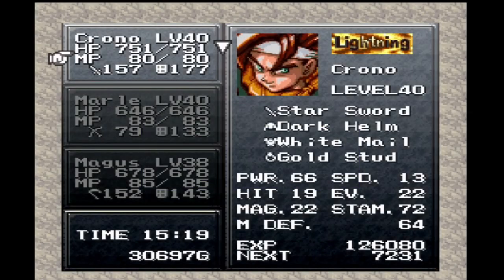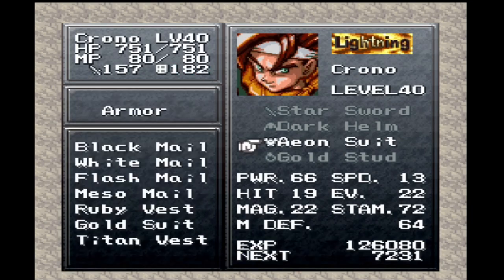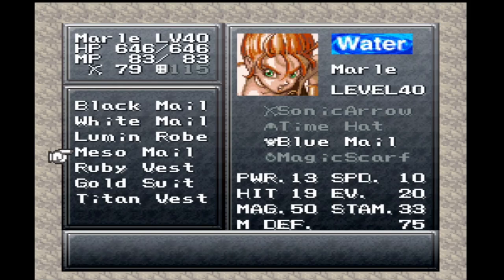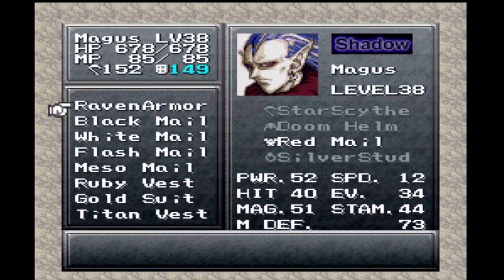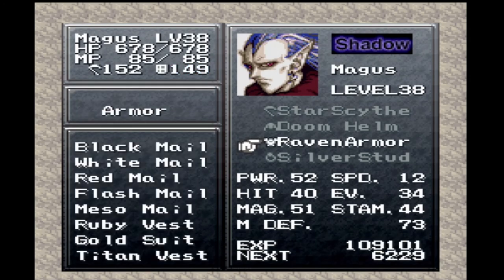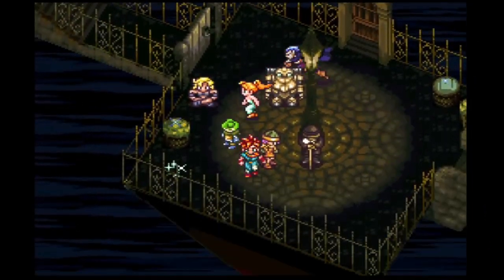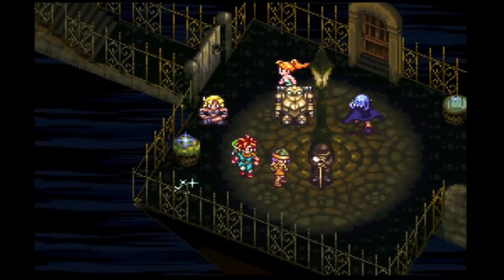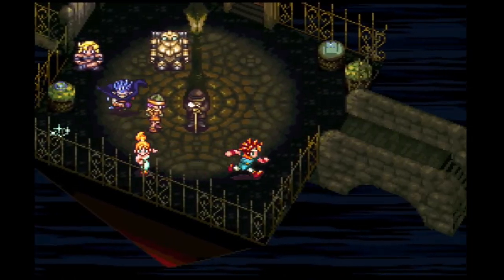For now I'm going to put all the proper gear back on these guys. She's better off with the Glitter Nail on, and Magus will have the Raven Armor on. I'll probably mess around with the equipment off-camera to make sure everyone's optimized. I also have to plan out how I want to do these side quests. So for now, feel free to like, comment, subscribe, and I will see you all next time. Peace!